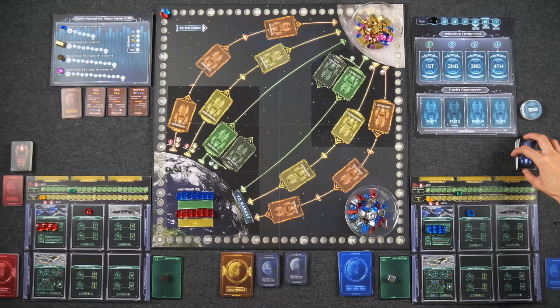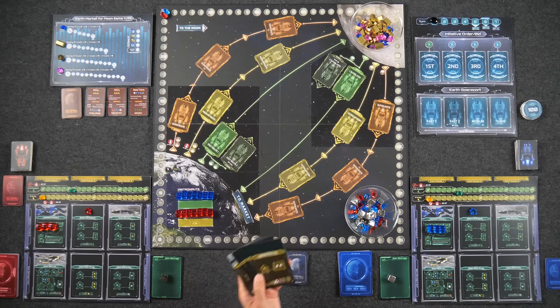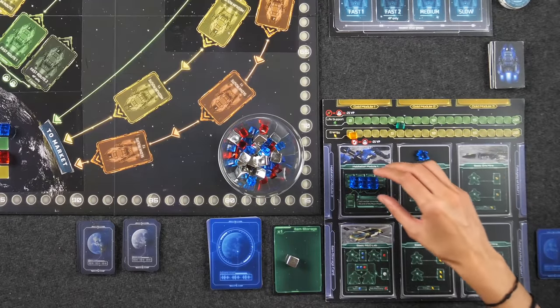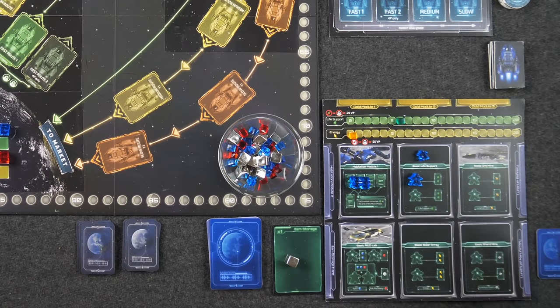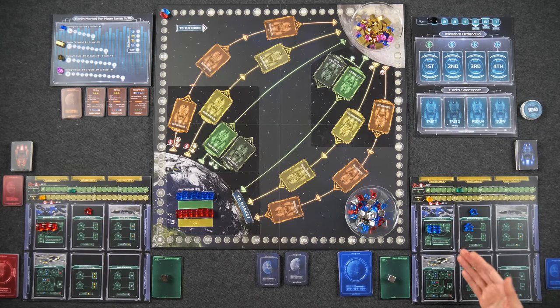Then we move on to the Moon phase. This is where we move our astronauts around our Moon base, producing resources. But before that, in reverse turn order, we have the opportunity to purchase gold modules. Our Moon base has five different categories of worker placement locations. We have basic life support — placing an astronaut there gains us life support, a resource we need to spend each round to feed our workers. Any turn we are unable to feed an astronaut, that astronaut will die, costing us 25 victory points.